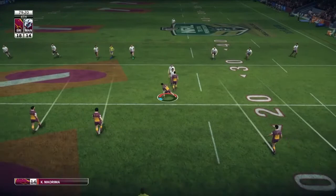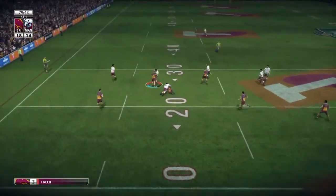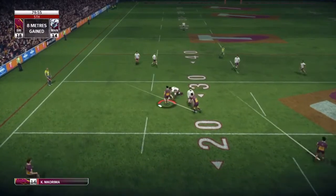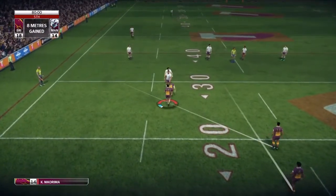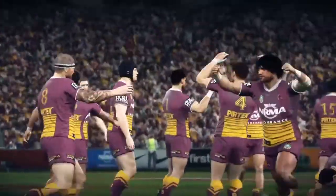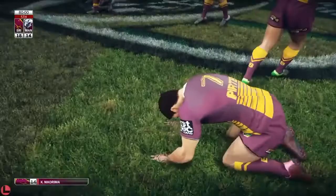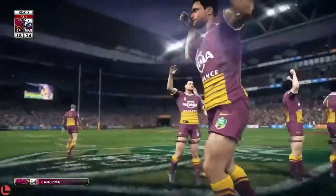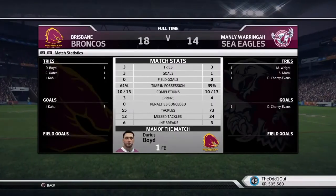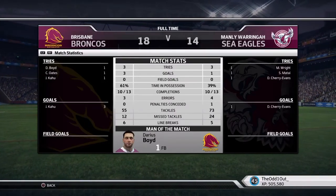Inside the final minutes of the game — pretty much got this in the bag. Reid gets tackled 25 out, Negreema at dummy half and we just kick it into touch. We get the win — it was a pretty good game, 18-14. We get the week off and we'll be back for the preliminary final. Taking a look at the full-time stats, Darius Boyd picks up man of the match. As always guys, I hope you enjoyed and I'll see you in the next one.